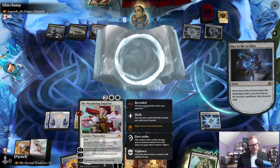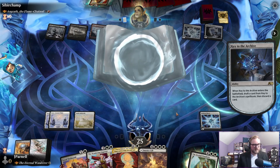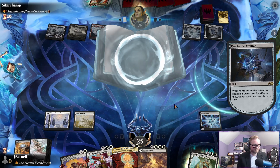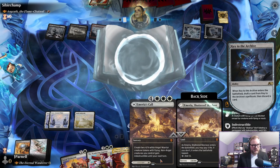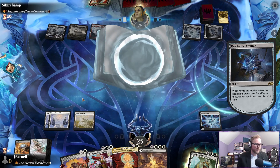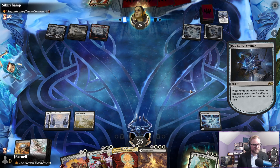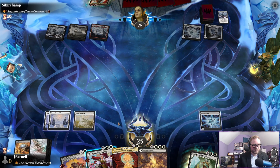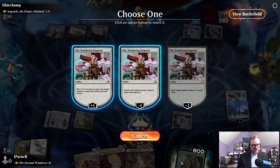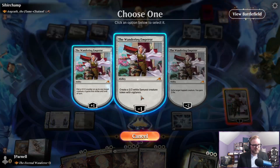We're going to make a thing on our turn and we'll probably do that for a little while. I will likely play this as a land untapped so I can make a 1/1. Wandering Emperor — make a samurai. Make a samurai. We will pay three and attack for two.